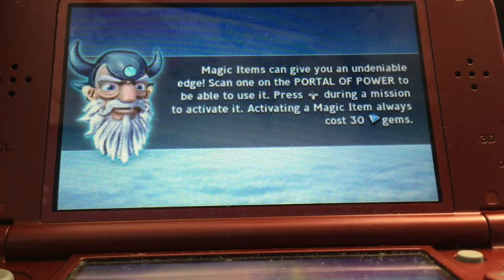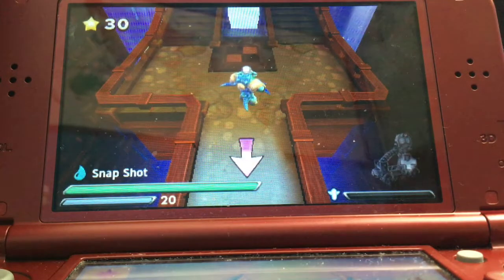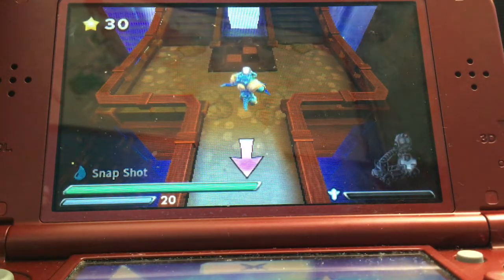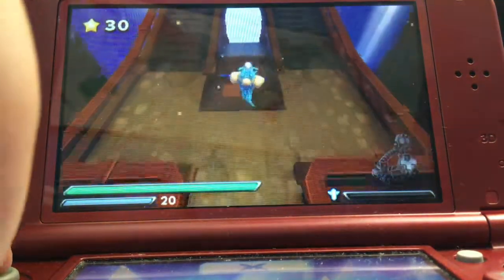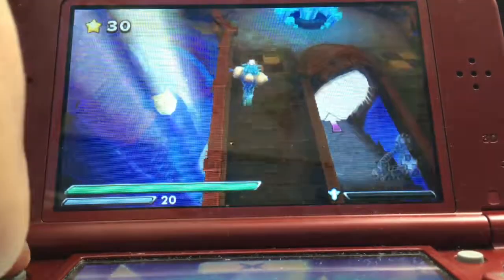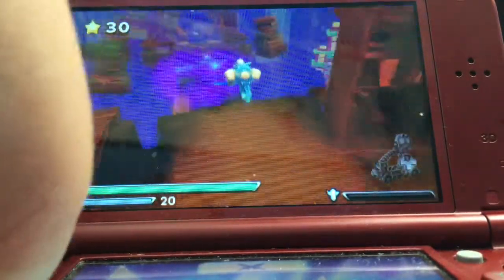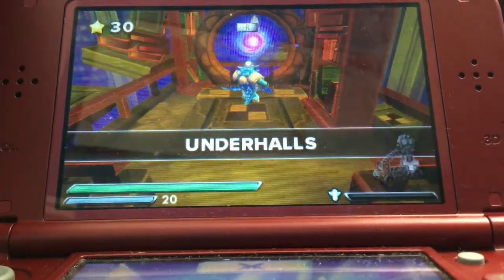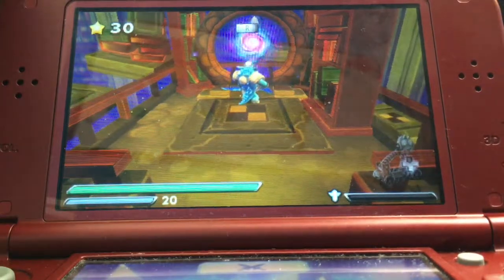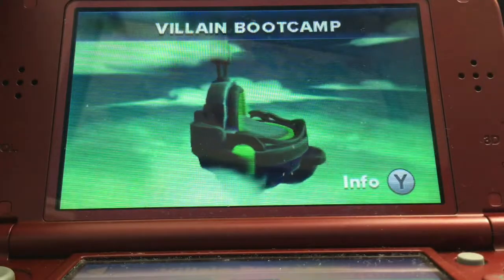So there's Eon — magic items can give you an... I have no idea what that says. And there's Snapshot. Yeah, I'll use him. So I'm gonna start. I have to go to the first level ever, because I'm making this video for you guys. And I will go to the Underworld. There we go. And that's villain bootcamp.